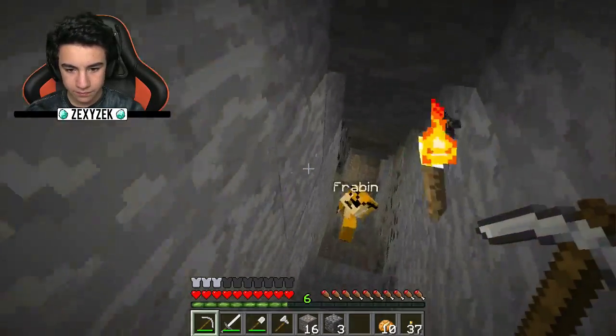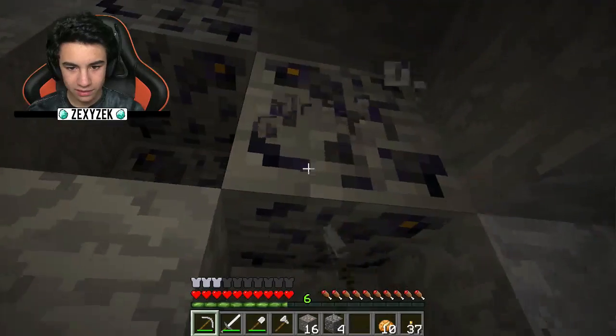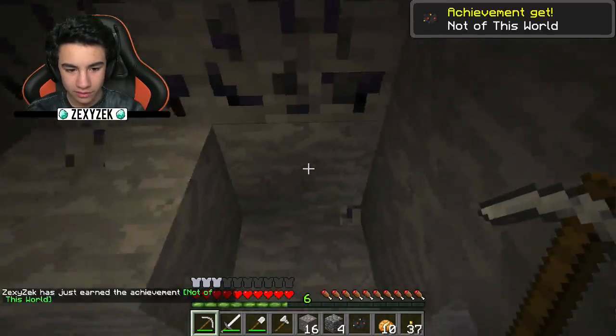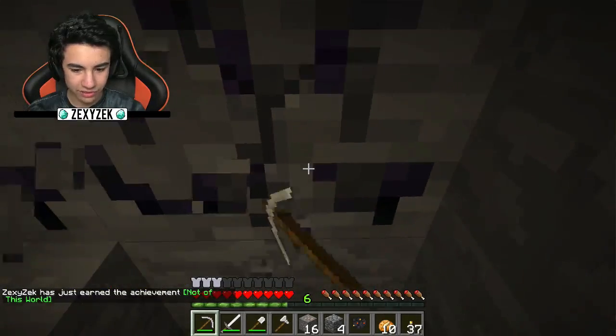So I found this stuff down here. Okay, I got an achievement. Alright, let me snag this achievement real quick from you. Get that achieved. Oh, 'Not of this World' — that is some next level achievement.